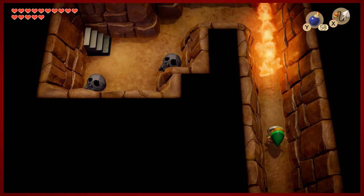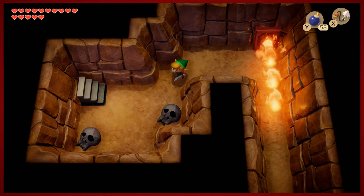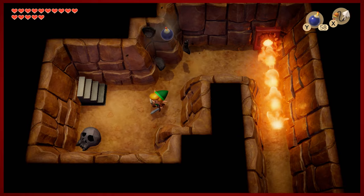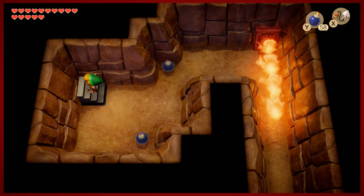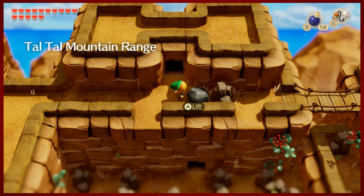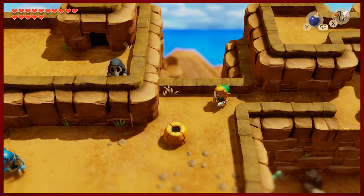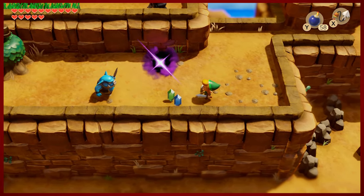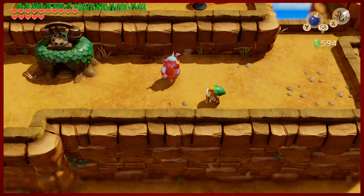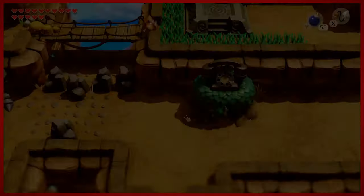So this is why you need the mirror shield — you can't come here prior to getting it. There might be some sort of sequence-breaking shenanigans you can do, but other than that the mirror shield is required for that moment. And you can come right back here now with that warp, so I guess that's kind of handy if you want to do that.